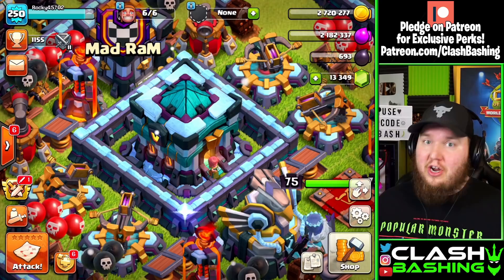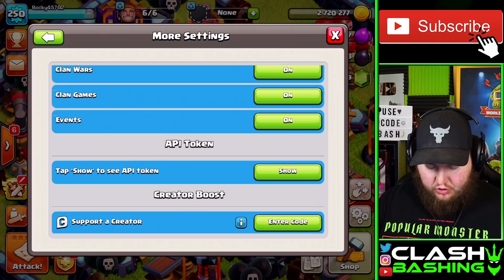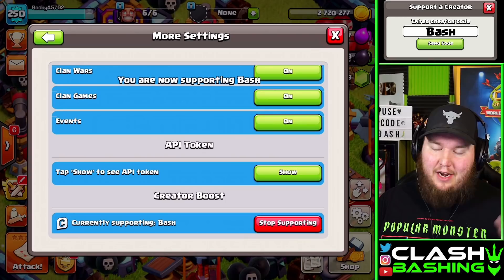The next Lunar New Year item will be available for purchase in the shop as a special offer. While we're at it, make sure you have Code Bash entered — go to settings, more settings, scroll to the bottom and enter Code Bash, just in case you plan on purchasing this next item.